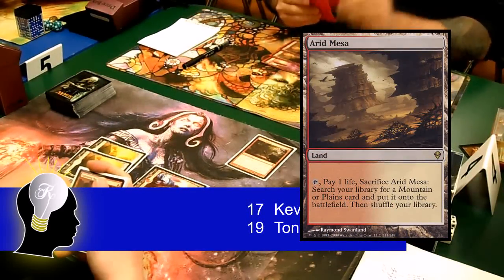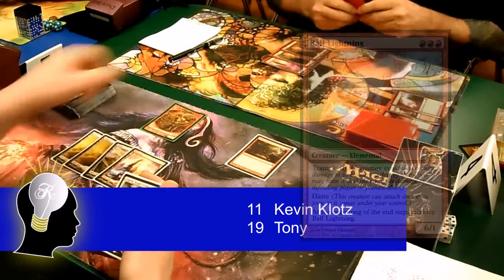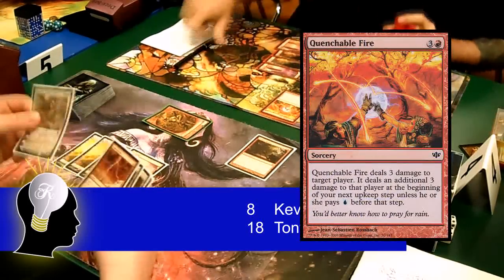On Tony's turn he cast a Ball Lightning and crashed for 6 damage. I got a goblin token on my upkeep, swung with the goblin, and passed the turn. Tony then cast a Quenchable Fire to do another 3 damage to me.